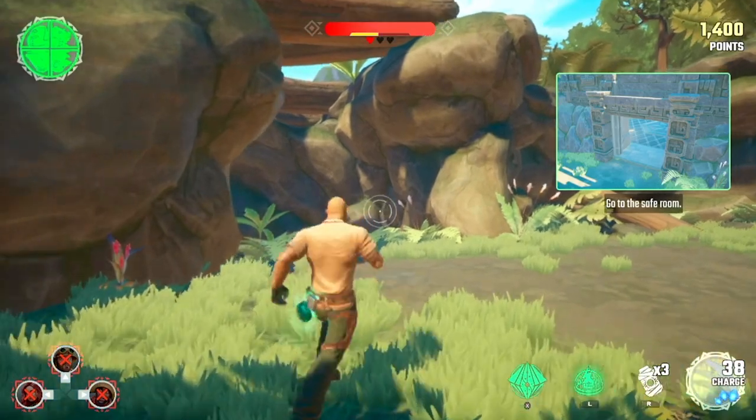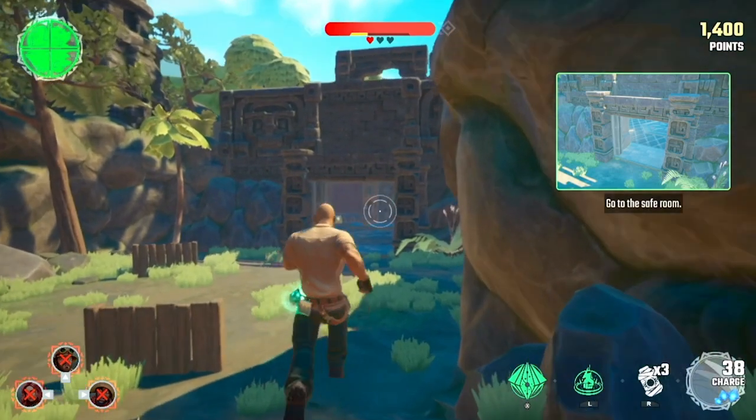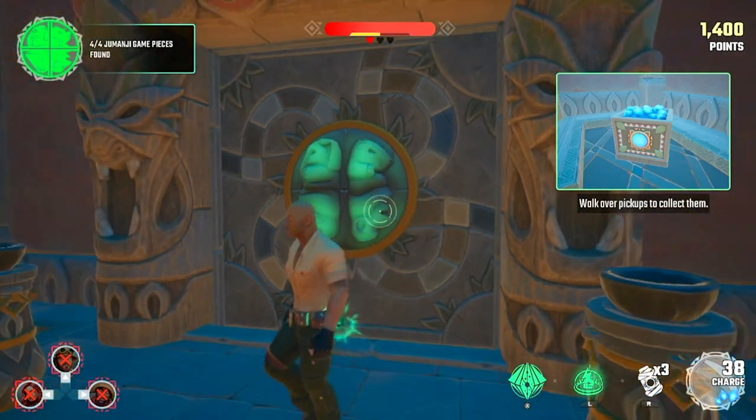You found all four game pieces. Go to the safe room now. Collect health, grenades, and charges for your weapon if you need them.